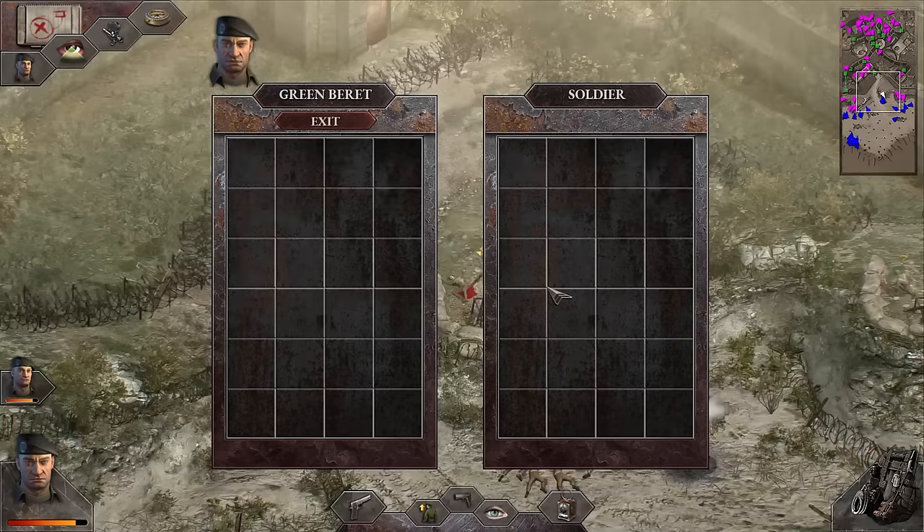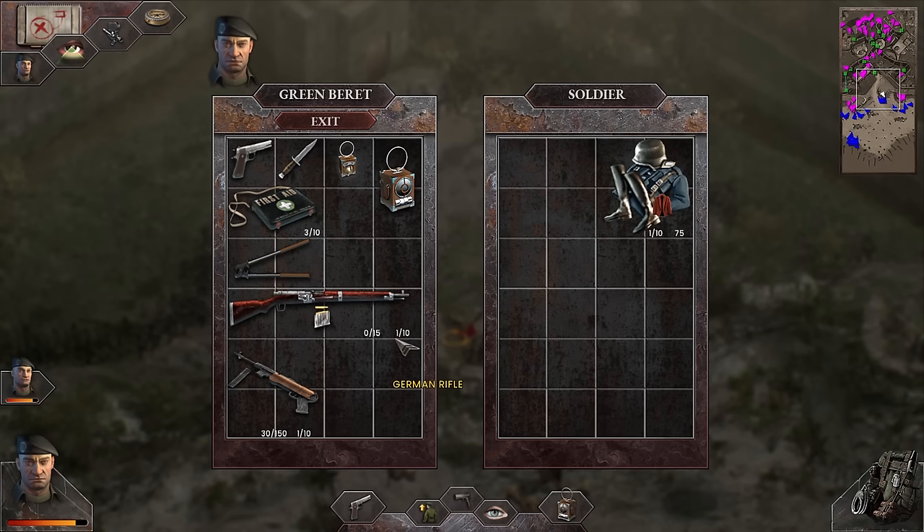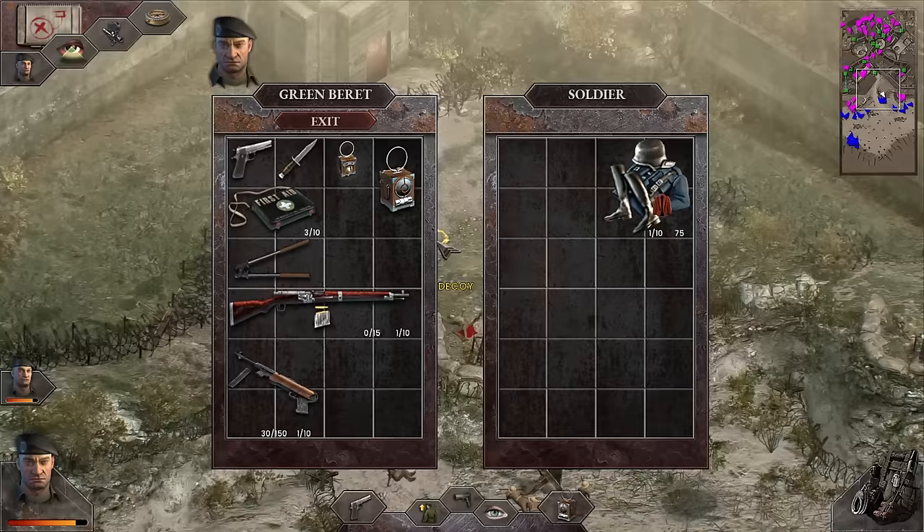MP40 stun lock — that guy is still shooting. Didn't even have to reload. Coming up on the backside of him and switching to our handgun. Got his ass. Thank God for the tutorial. We got ourselves an MP40 here. This must be a Lee Enfield then? Not familiar with it, but if it holds 15 rounds — wait, a German rifle? I'm not going to question it. Let's grab all the ammo we can, maybe a handgun. What is this decoy? We'll have to find out how to use that later.